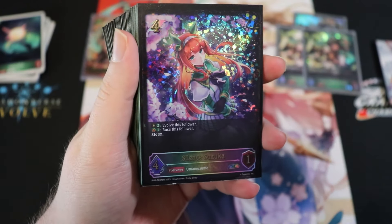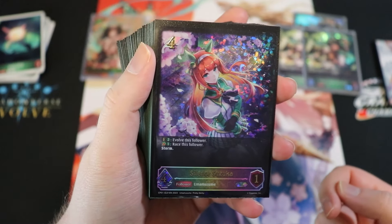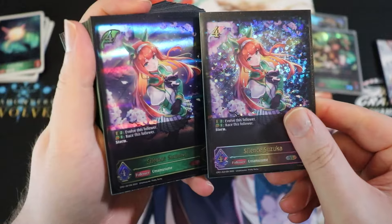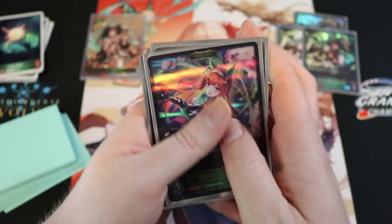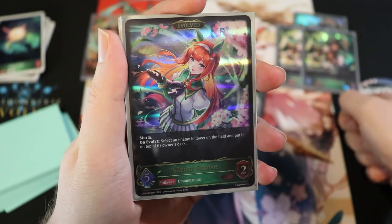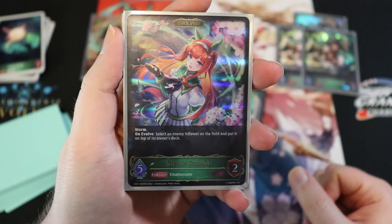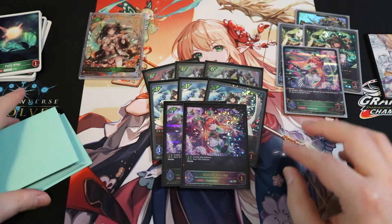We also have Silent Suzuka, a fan favorite — a four-drop 4/1 with storm. She can evo for two, or race for one if you have a carrot in your evo deck (we're not running carrots). The evo version becomes a 5/2, and on evolve you select an enemy follower and put it on top of their deck, so she doubles as removal. We're running two base copies and a single evo copy.